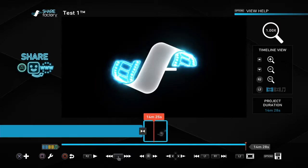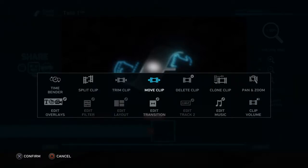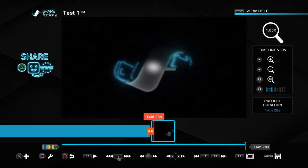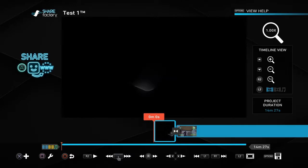You can move clips around. Press the Square button — you see the little wrench on the side — and it gives you a menu where you can time bend, split clip, trim clip, and all that. For now let's do 'Move Clip.' I press L1 and it drags all the way to the side — this is where I want it. If you click the R2 button it will start your video.